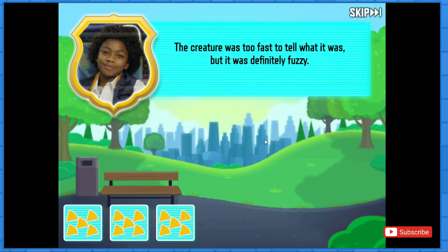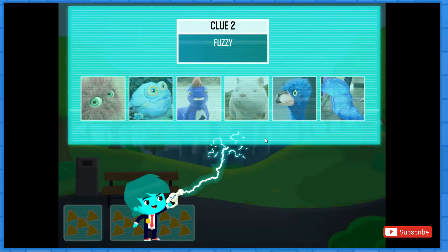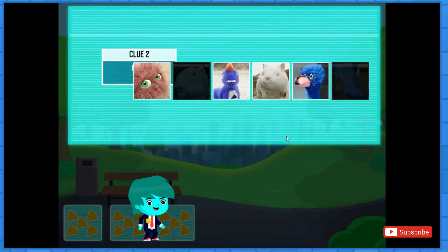The creature was too fast to tell what it was, but it was definitely fuzzy. Let's put this clue into the chartinator. Pick all the creatures that are fuzzy. Great work, Agent!